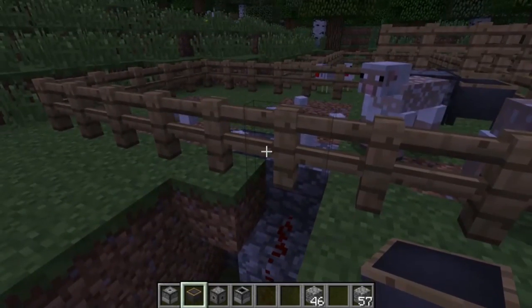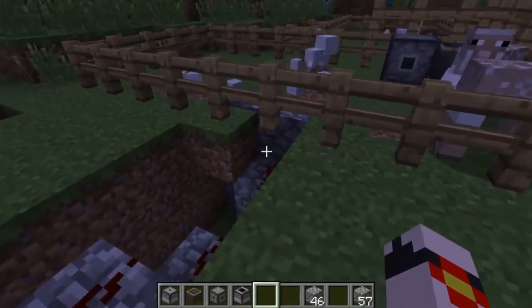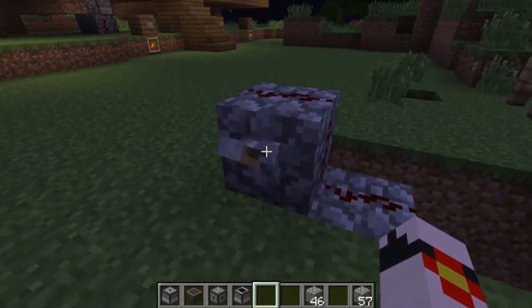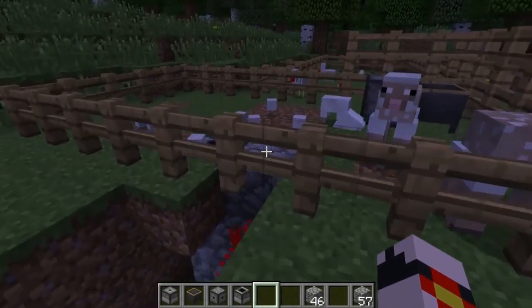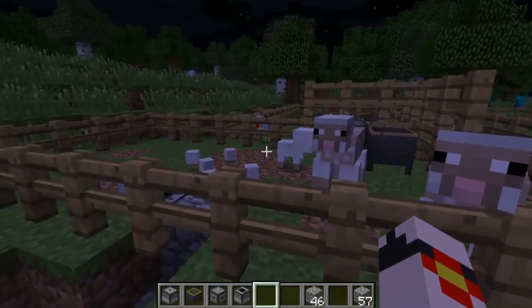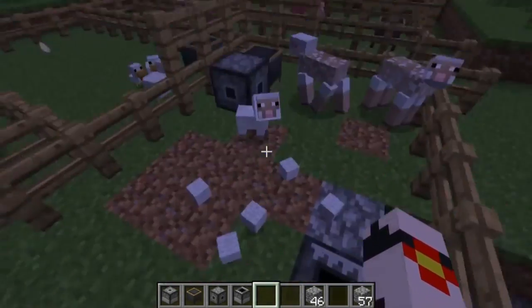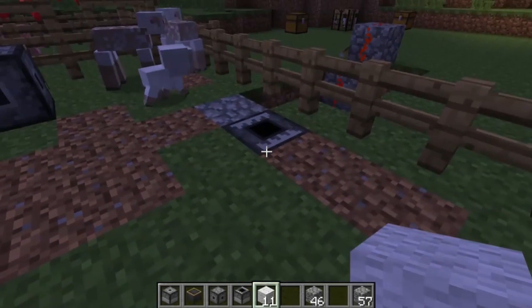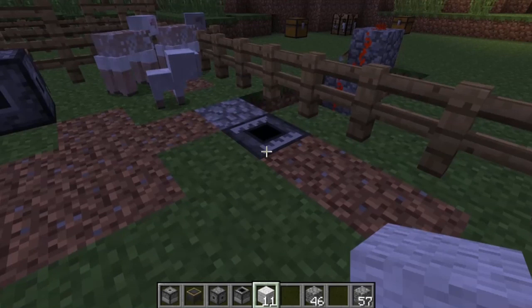I have some redstone set up here — it's very sloppy, I just wanted to show you guys the gist of it — and I'm using a lever to turn it on. So when the sheep walk over this, they will become sheared and I will have a ton of wool. You can see it's already activated and it's ready to clip.